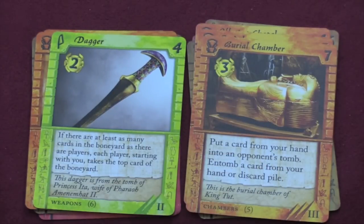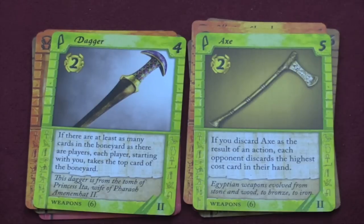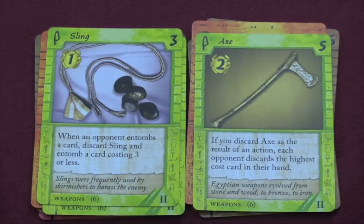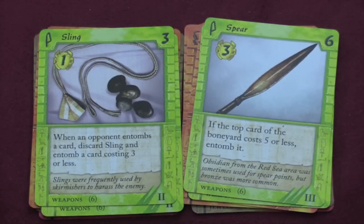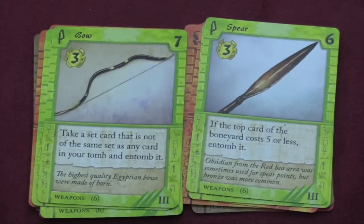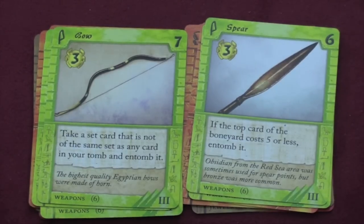Then we have the weapon set. The dagger, where everyone gets the top card of the boneyard — so cards that could be gone forever may come back. The axe is one of the few really in-your-face type cards, where everyone has to discard the highest cost card in their hand. Or when your opponent entombs a card you can discard the sling and entomb a card that costs three or less. The spear is better — if the top card of the boneyard costs five or less, entomb it. Another card that lets you get things out of the boneyard. Or here, take a set card that is not of the same set as any card in your tomb and entomb it. The bow is odd because you're only going to be able to use it a few times effectively, because eventually you will have cards of the different sets in your tomb. But it can help you get a very specific card if you want to.